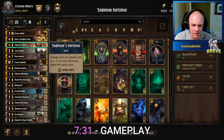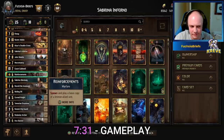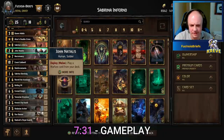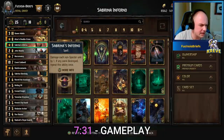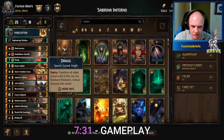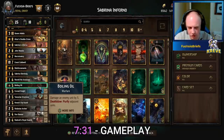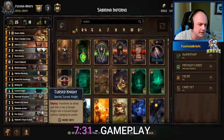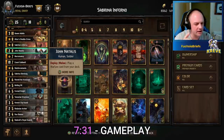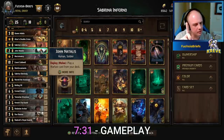We've got our Inferno of course — beautiful. This can be tutored through Neuromancy, but that's it — no other tutors for it. So hopefully you draw it, but we do have some good thinning in the deck so don't worry about it, you'll get it. John Natalis — good tutor. This can get you your Amphibious Assault, your Reinforcements, or your Boiling Oil. So don't brick it — you've got three options. Just make sure you don't brick your John Natalis.